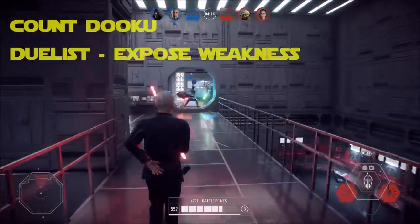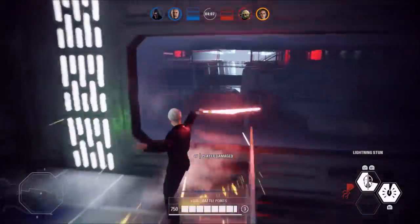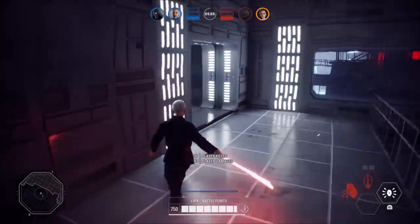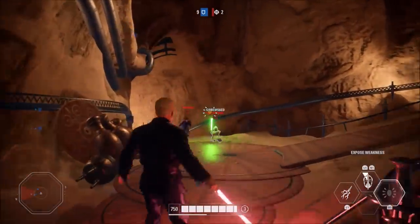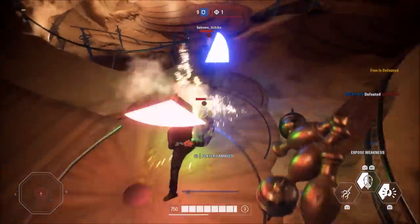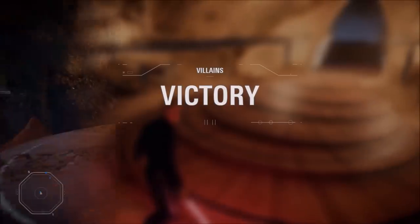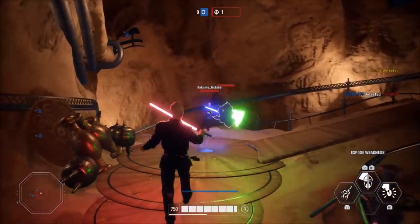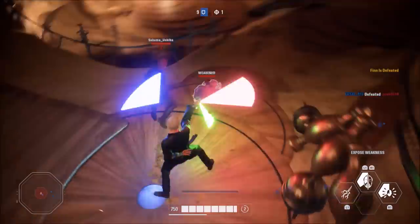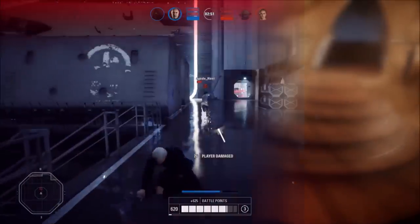Count Dooku is next, and this combo involves his Exposed Weakness and Duelist abilities, which brings us our first combo that does not directly cause damage to your enemy. This combo is all about the buff to yourself from Duelist and the debuff to your target from Exposed Weakness. Duelist increases the damage from your lightsaber attacks and makes them faster, and Exposed Weakness makes your target take more damage. While these effects are powerful on their own, if you couple this combo with the right star cards, you can melt virtually any hero in seconds. Keep in mind that this combo only works on one target at a time and isn't the best when faced with a crowd. It's definitely more geared towards heroes vs villains and hero showdown, but if you've got a problem Anakin or Rey destroying your team in large scale modes, this combo can really save the day.